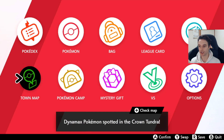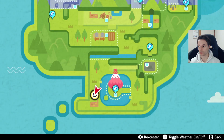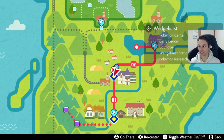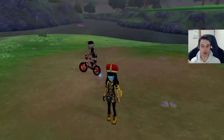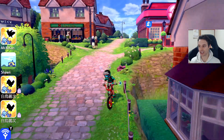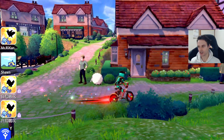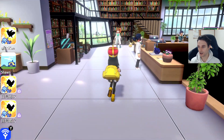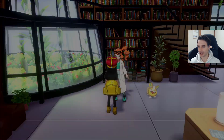We're actually going to travel back to Wedgehurst where our beloved Sonia has gone home to — she's in her lab. You can talk to her before you catch the Keldeo, but she doesn't say anything of much importance. We're going to go talk to her now after we've caught the Keldeo, which is the fourth hidden link in the chain that she never really mentioned. You can't get rid of the footprints by the way — they're always going to be there.